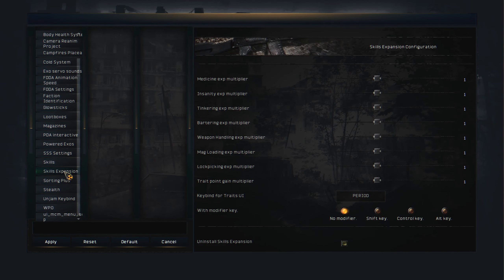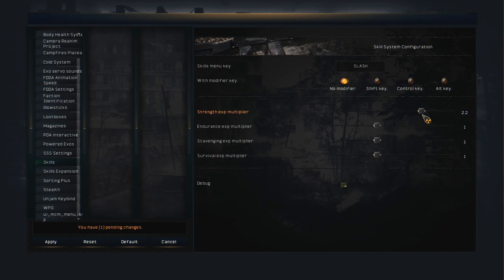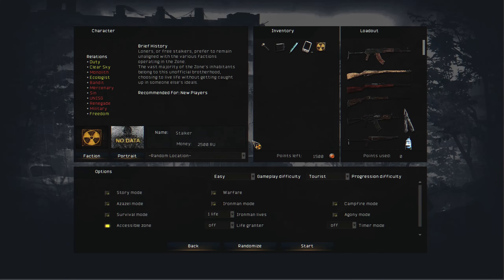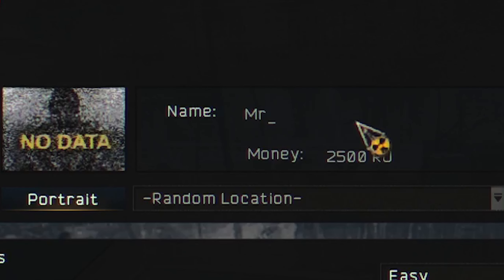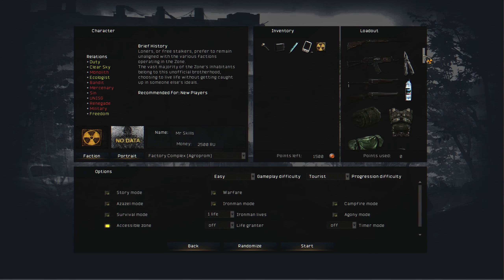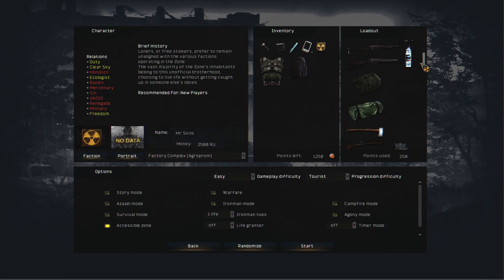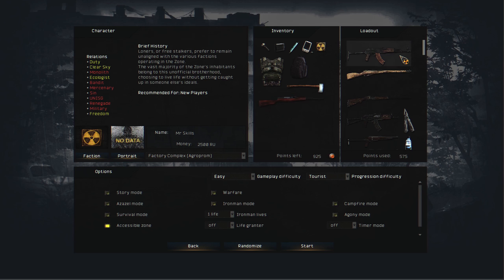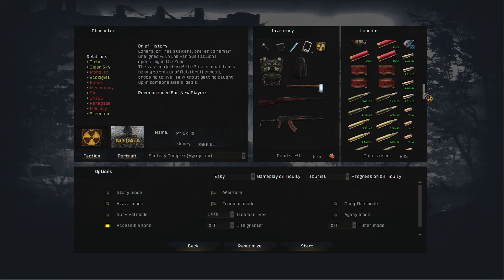I'm going to crank up my settings all the way so we don't waste time — usually I keep it default. We make a new character, let's call him Mr. Skills. We'll start at Agroprom so we can bully the military and level up our strength using an SKS.